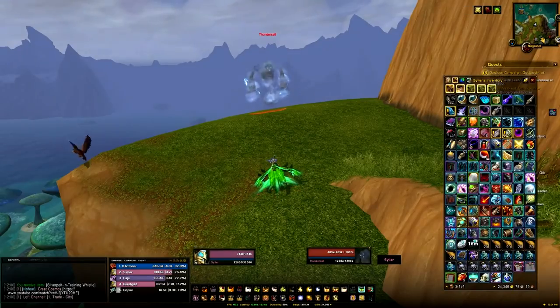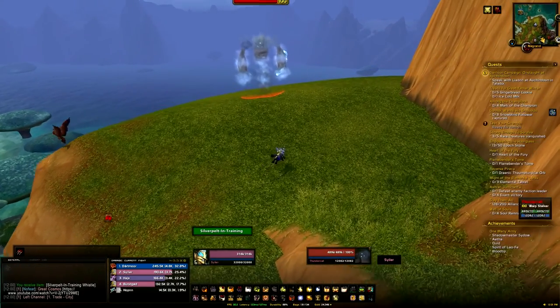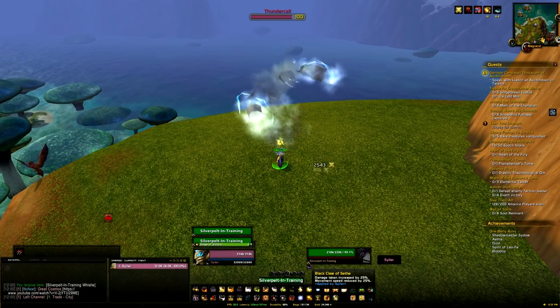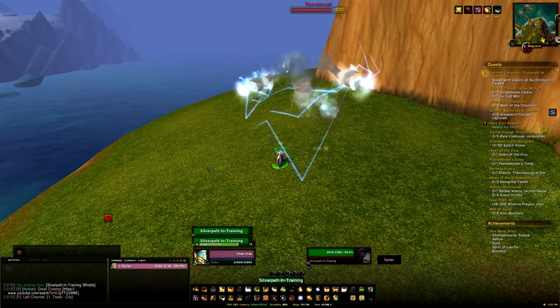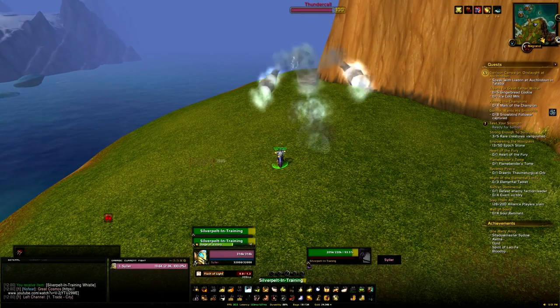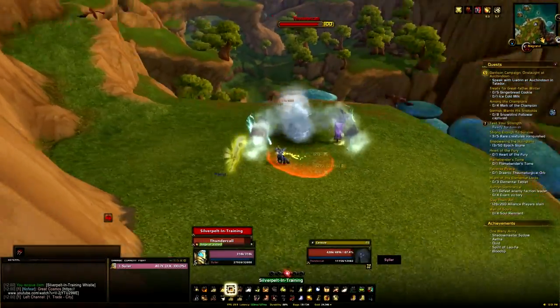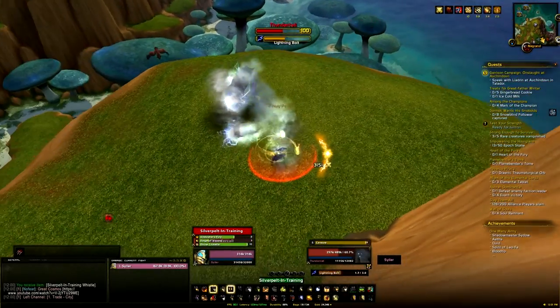So once you've got your whistles or you've got your dailies, go to Nagrand with the claw and basically just kill the mobs that need to be killed. Remember, if you've not completed all the mount in training and stuff, if you're actually on the daily and you have the claw in your bag, then it'll count towards the achievement. So I would recommend when you get to the Nagrand point, just loot the claw as it'll just save you time later down the line.